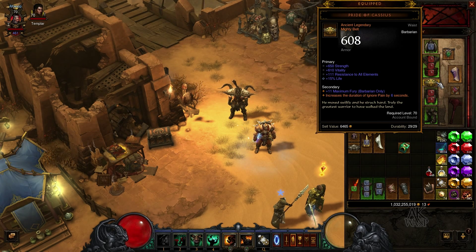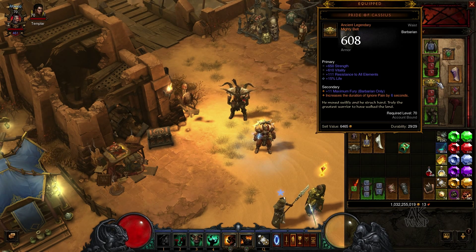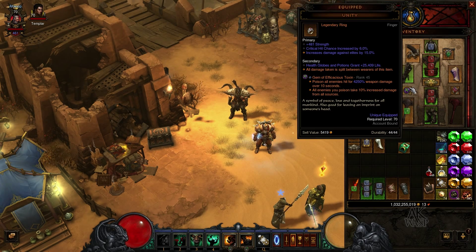The best belt in my opinion is the Pride of Cassius. The secondary effect is really what you want — it increases the duration of Ignore Pain by between four to six seconds. You definitely want the six-second roll. If you get a four or five second roll, keep trying to get a new belt with six seconds, because that is the most important stat on that item.